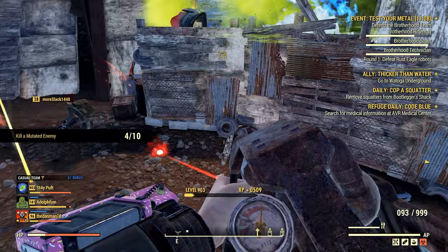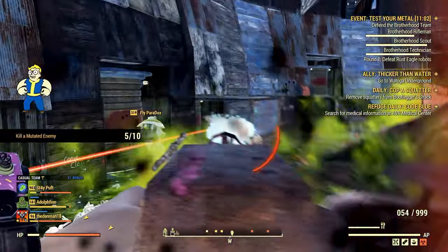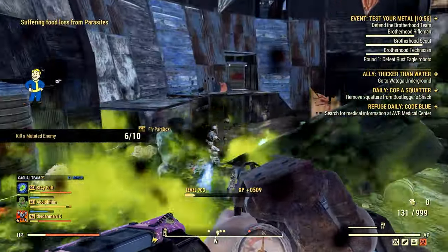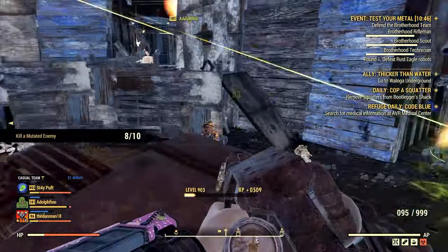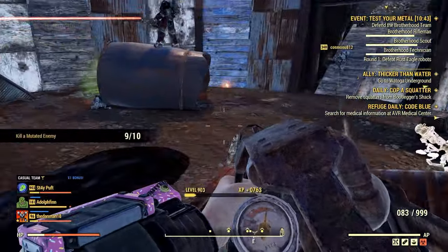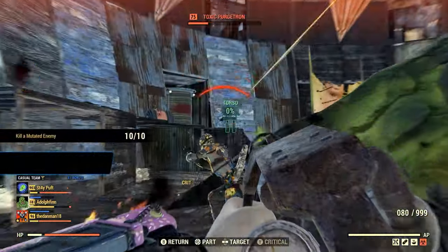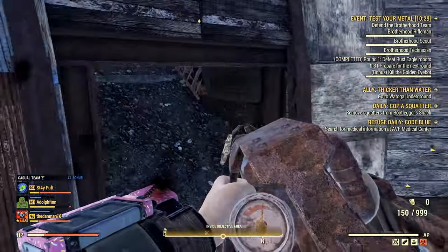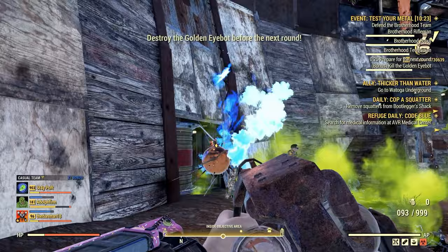In Fallout 76, weight management can be a huge problem. From stash space management to carry weight, people have lots of issues, and muleing can be a solution. A mule is exactly what it sounds like — it is something that carries all of your crap around for you. Like a mule back in the day, you would load it up with all your junk and then walk unencumbered while your beast of burden carried all of your stuff. The longer you play Fallout 76, the more the need for a mule increases.